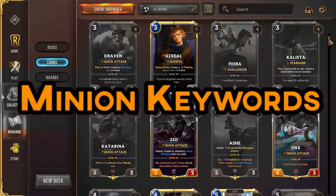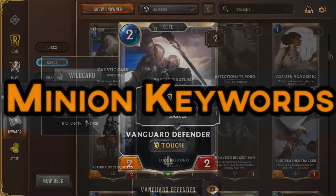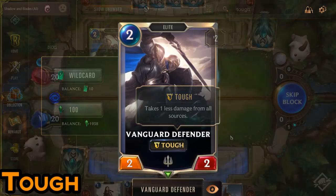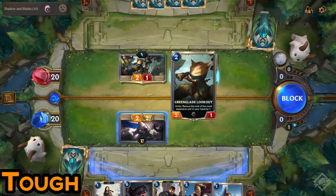Burst spell is a threat to your opponent's minions. Now let's take a look at some minion keywords. First, we'll look at Tough. A unit with the keyword Tough will take one less damage from all sources. This includes spells, skills, and blocking damage, meaning this Vanguard Defender can block a fellow two-attack unit and survive.